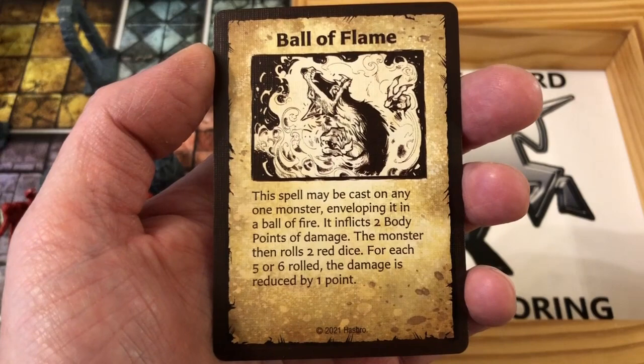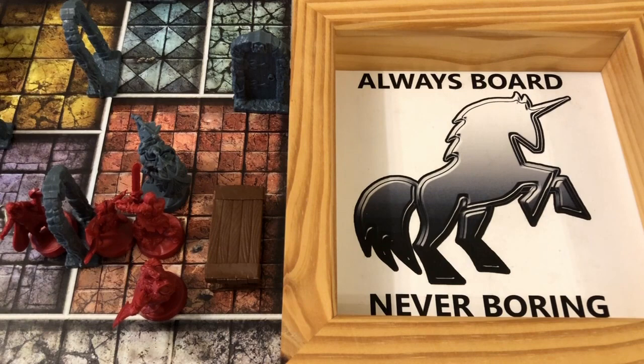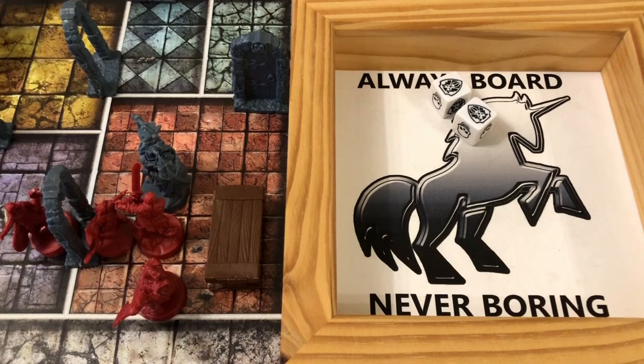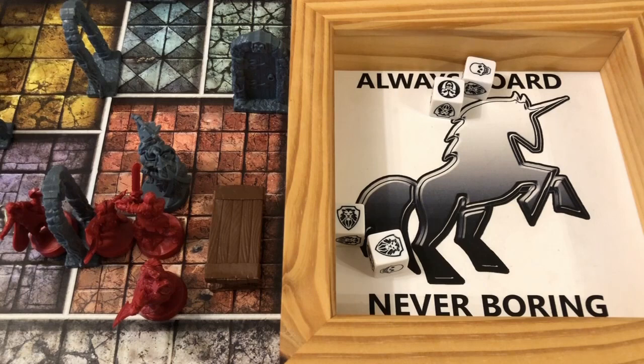From there we cast Ball of Flame on Ulag: this spell inflicts two body points of damage, the monster then rolls two red dice, and for each five or six the damage is reduced by one. Both hits get through — Ulag is killed! The Wizard is victorious. It's now time for the dread warrior to activate and pummel the Barbarian again — he hits twice, the Barbarian defends well and no damage gets through. The Barbarian retaliates with Courage, rolling five dice — that is five skulls! The dread warrior gets four dice to defend, one hit has already gone through, and he needs to roll four black shields or he dies. He defends one but three get through — the dread warrior is defeated.